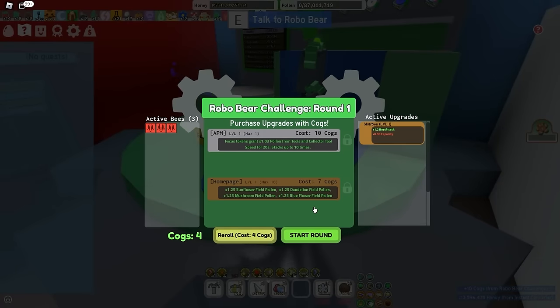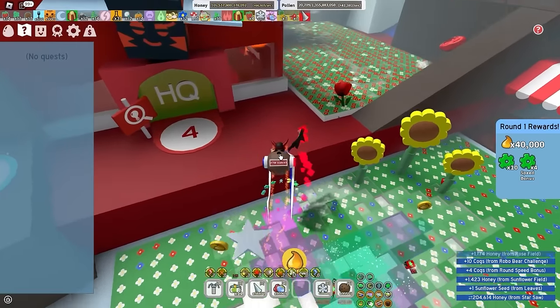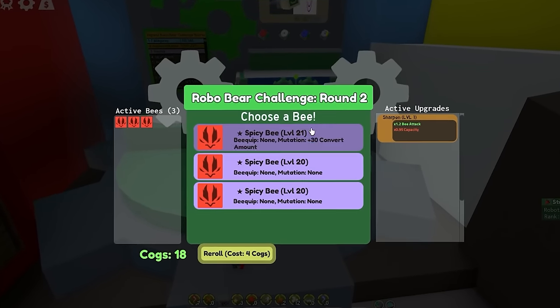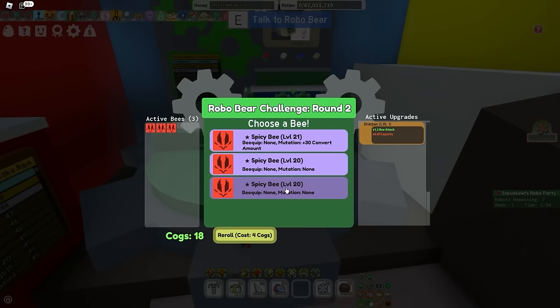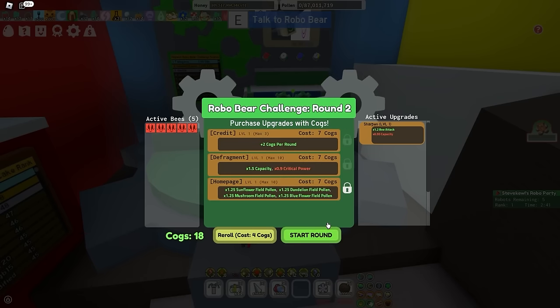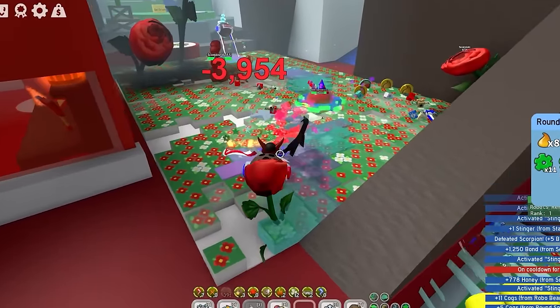So yeah, let's just pick the best upgrades I can possibly get. Round one is done. And the most difficult question I've ever been asked in my life — which bee do you want to choose? Spicy bee, spicy bee, or spicy bee? Yeah, I don't know, dude. It's gonna be a difficult one. Again, with the difficult questions. Why are you doing this to me? Yeah, I think I'm just gonna get spicy bee. It's really difficult choosing which spicy bee you want to get.